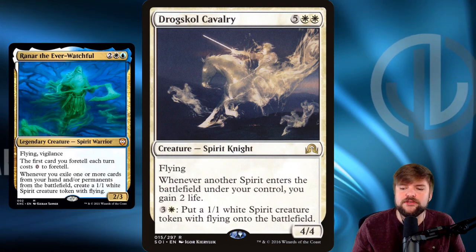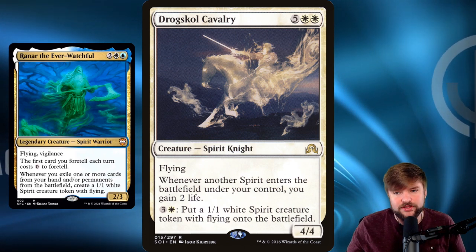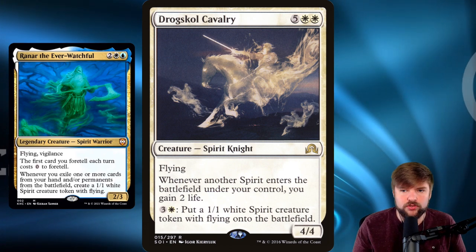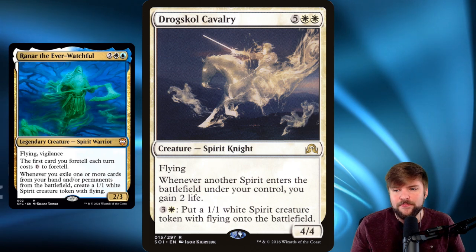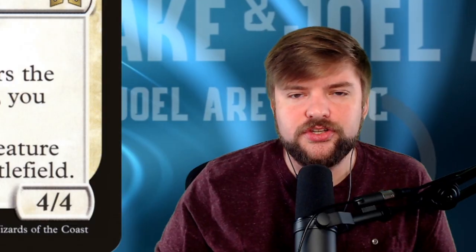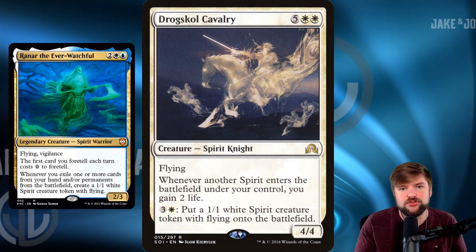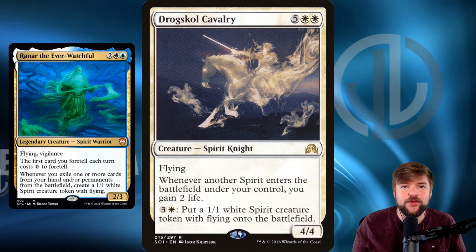Drogskol Cavalry is another way to make Spirits in this deck. Whenever a Spirit enters the battlefield, you're getting two life — and that's for any Spirit, not just non-tokens. So every Spirit Raynar creates with Drogskol Cavalry on the battlefield gives you two life. And for just four mana as a mana dump, you can put a 1/1 white Spirit creature token with flying onto the battlefield. That's a general overview of how you'd build a tribal deck like this: residual ways with mana dumps or passively creating more creatures, things that protect them and increase your longevity in EDH. Find Spirits you like, find Spirits that are strong, jam them in, and make sure you've got those strategies so you can survive a long Commander game.